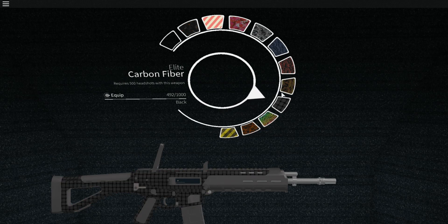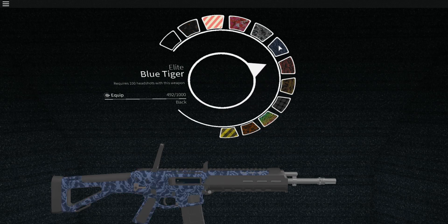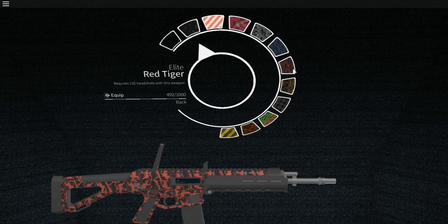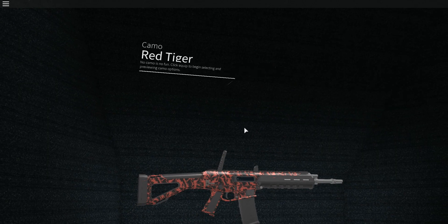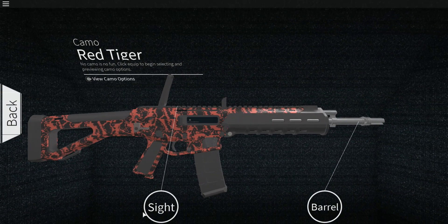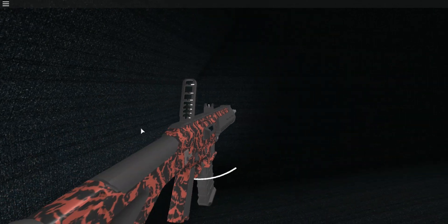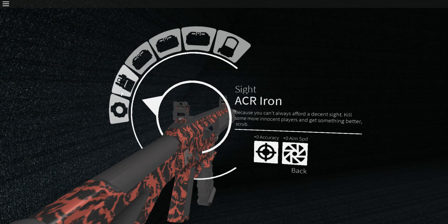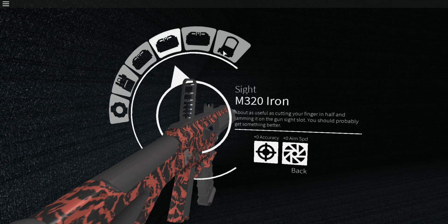That one looks sweet — these skins look really cool. I think the one I like best is either this one or that one. I'm gonna go with this one, let's equip that. There are also some attachments you can try out. Let's go back — as you can see there's some really awesome character GUIs and customization. Check this out, isn't that cool?